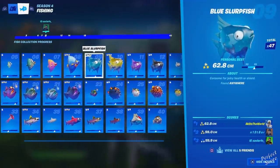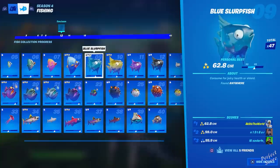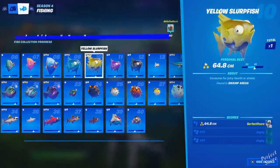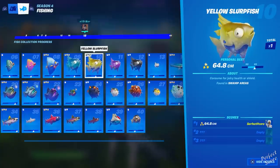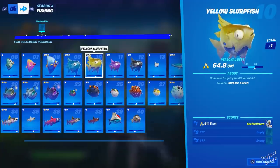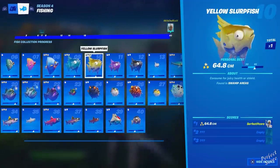Moving on to the slurp fish: the blue slurp fish at number nine you can catch anywhere. Then the yellow slurp fish at number ten you can only catch in swamp areas. Stand in the water around Slurpy Swamp — make sure you're fishing in a spot where the water is actually muddy or there's slurp juice in the water.